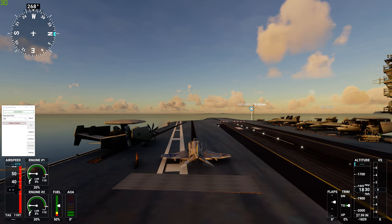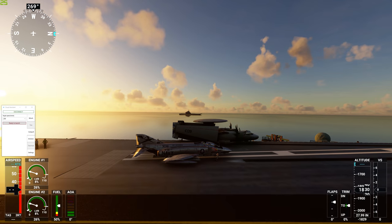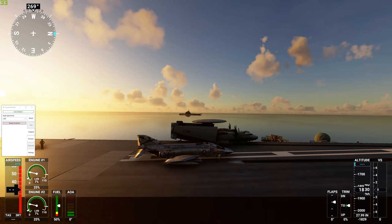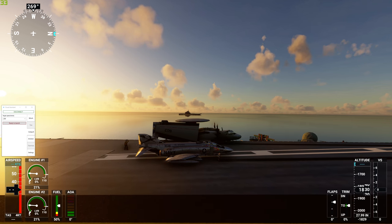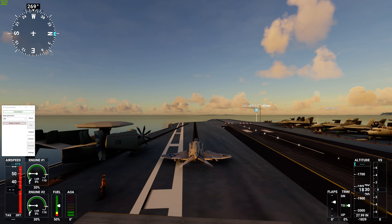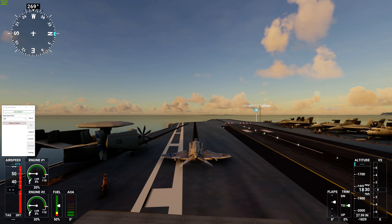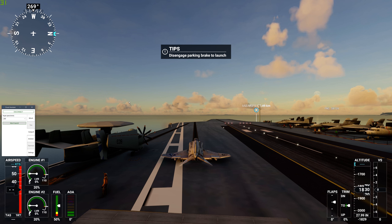We will park ourselves here — we can go a little further. It wouldn't actually take off here; it would knock the E2 off the flight deck. I have flaps down one notch and park brake on. What we do is go ready to launch — it pops up a tip: disengage park brake to launch. But I don't want to do that without throttle, so I will throttle up first.